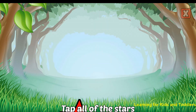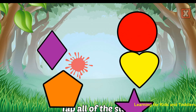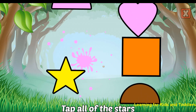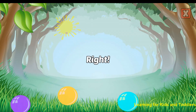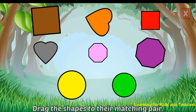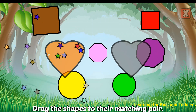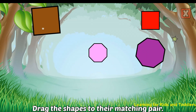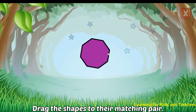Tap all of the stars. Right! Drag the shapes to their matching pair. Heart. Correct! Circle. Circle. Square. Awesome! Octagon. Right!